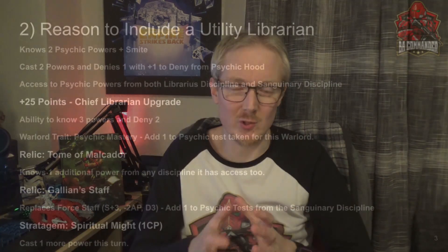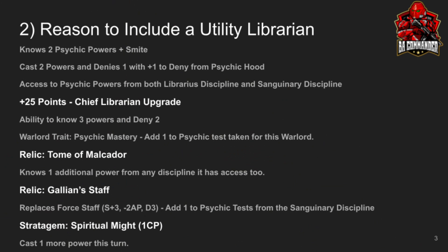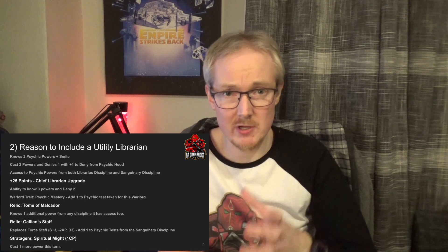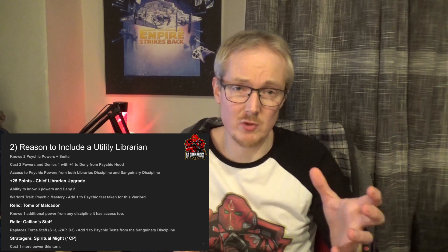If you talk about the reasons to include this Utility Librarian, the main reason is that as well as Smite, he'll be able to pick 2 powers from either the Librarian Discipline or the Sanguinary Discipline, giving him 12 powers to pick from. We can pay 25 points to make him the Chief Librarian and he'll then know 3 powers. We can take the Relic the Tomb of Malachor so he will then know 4 powers. He'll be able to cast 2 and deny 2 every turn. There is also the Blood Angel specific Spiritual Might to let us cast an additional power for 1 CP, so potentially you can cast 3 of the 4 powers you know every turn.